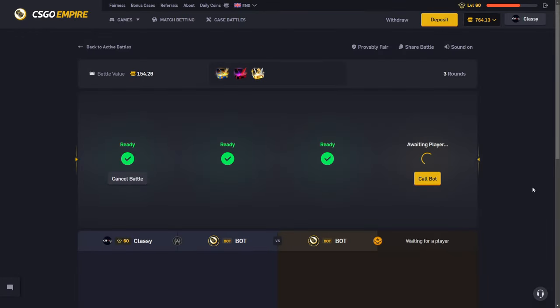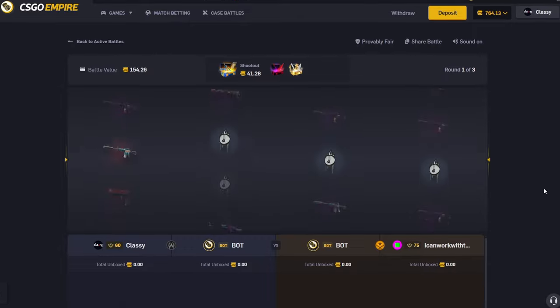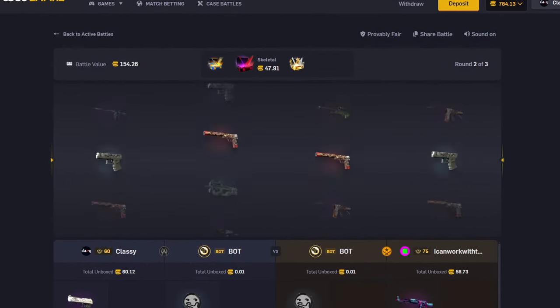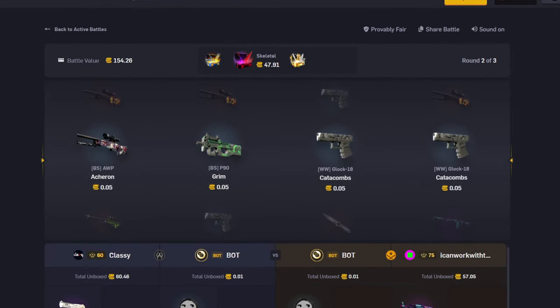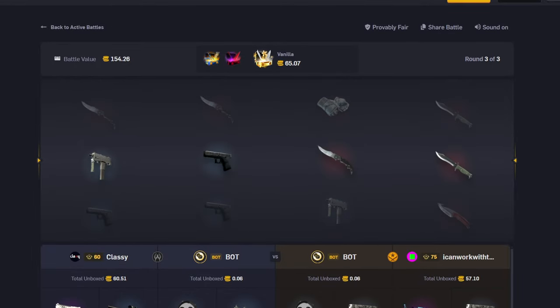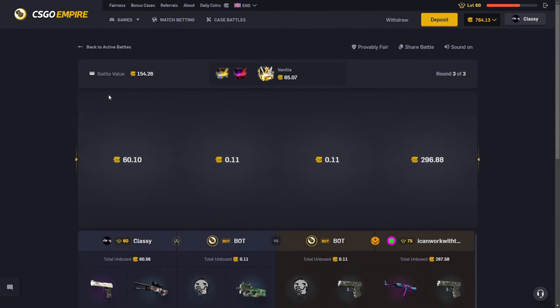Before we continue, I did want to mention — and this is the last time in the video — use code classy to get that free case as well as the rewards over on CSGO Empire leaderboard. Skeletal case might be a little disappointing, but the vanilla case comes in clutch. He joined the wrong side because I called bots, that's why.